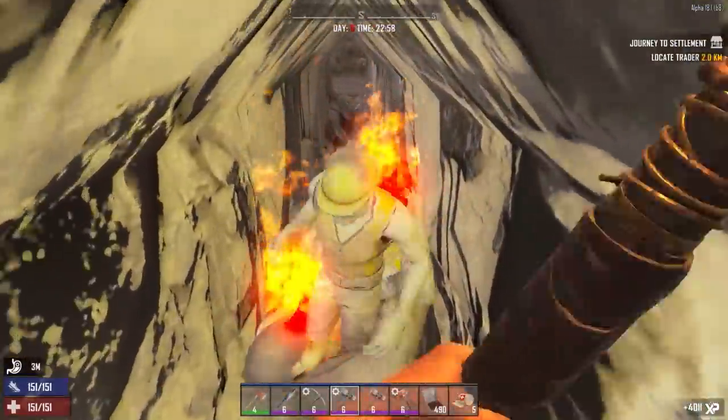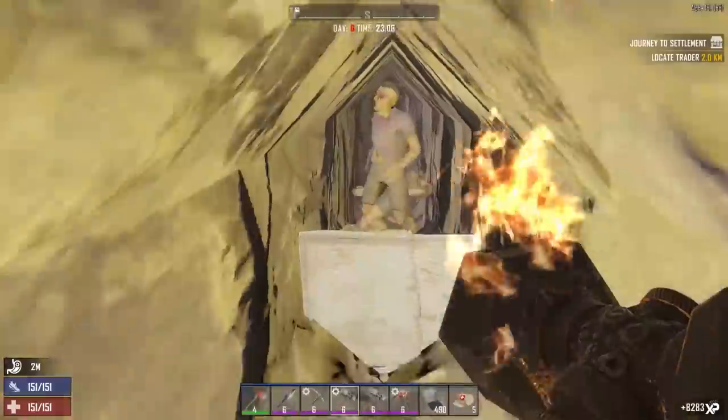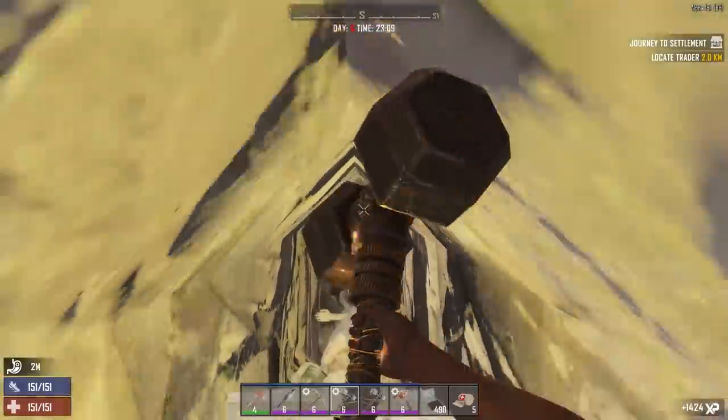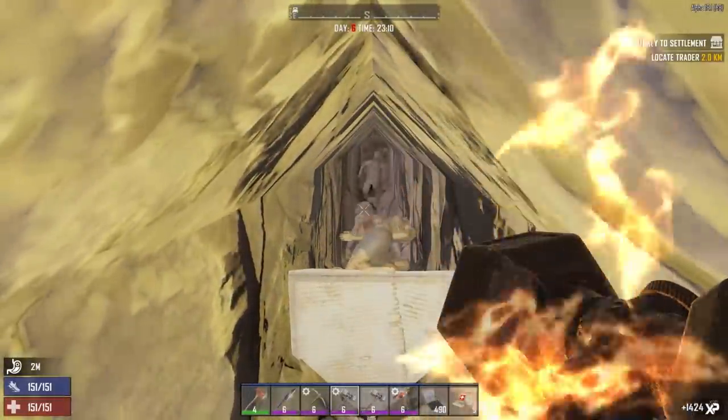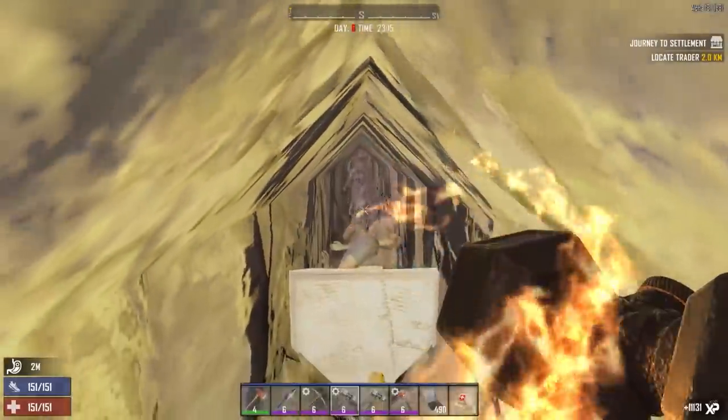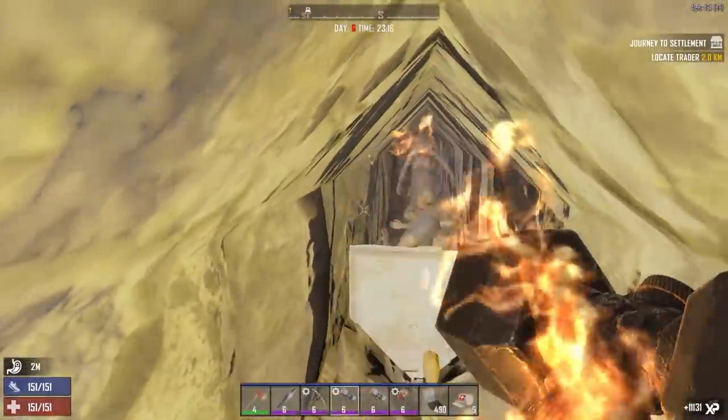You could use any weapon you want — a spear or anything like that. But the reason I'm using a sledgehammer is that it's got a knockdown effect and an AoE effect, so if they all get a little too close you can keep them a bit more stunned. I'm wearing no armor at all — I think that's a bit of an incentive thing.